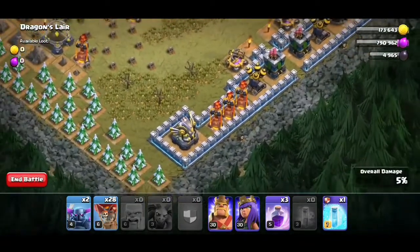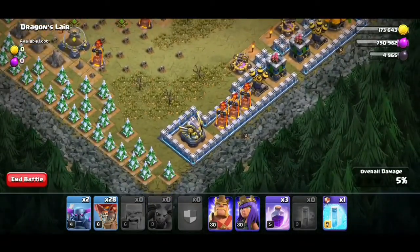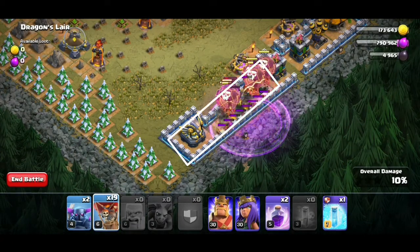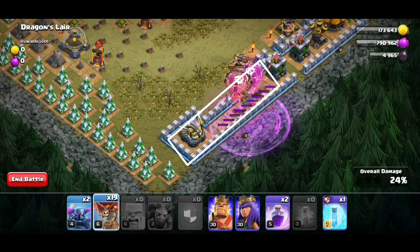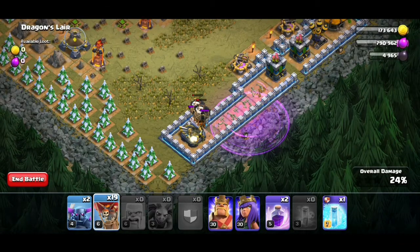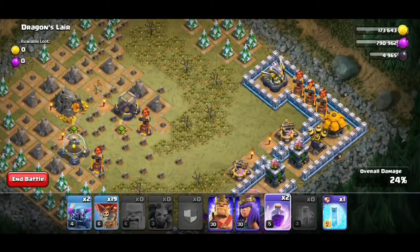Now the dragon is defeated. The next step in this attack strategy is to deploy a rage spell with nine balloons to take this entire section of the base. Make sure that you take the Eagle Artillery also. After that, do the same thing on the upper side of the base.